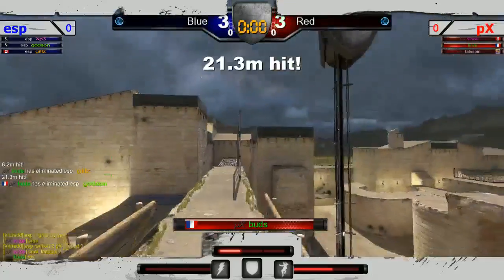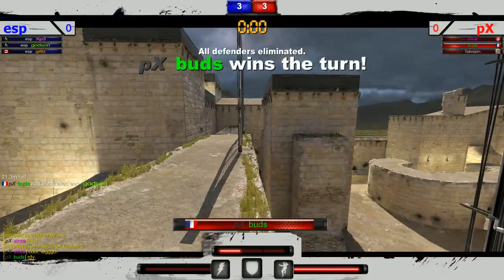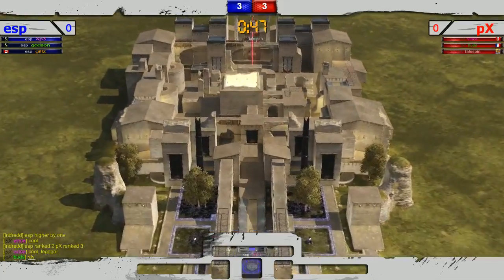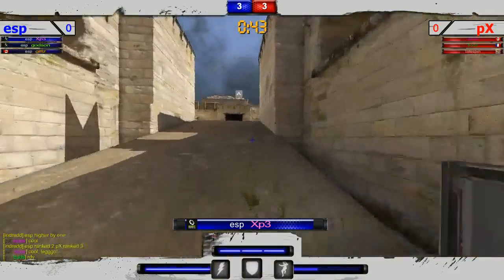Buds rotating back now, trying to pick up a player — gets a great hit onto Gills, a very smart play. Not able to get that hit on Godson. It's going to be one versus one. What a shot around the fence! We have two offensive rounds per team taken so far — just crazy.